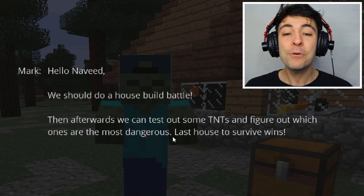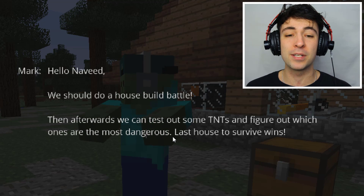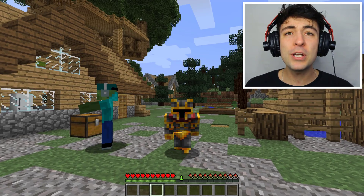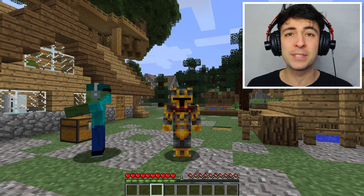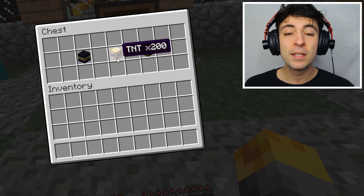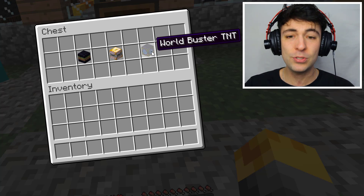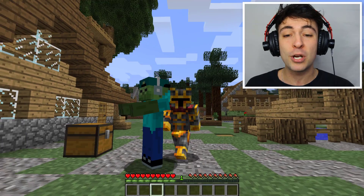Hello Naveed, we should do a house build battle. Then afterwards we can test out some TNTs and figure out which ones are the most dangerous. Last house to survive wins. Are you trying to say that today we're going to build some homes and then afterwards expose some TNTs around them and find out which ones survive? Mark only has a few TNTs: the Chunk Buster, the TNT 200, and the World Buster TNT. The only thing I'm a little nervous about is that some of these TNTs could easily crash our world.